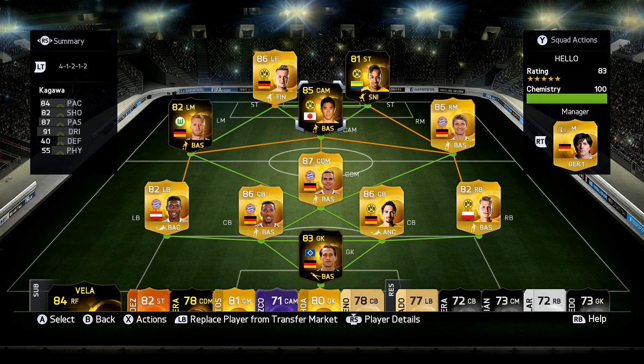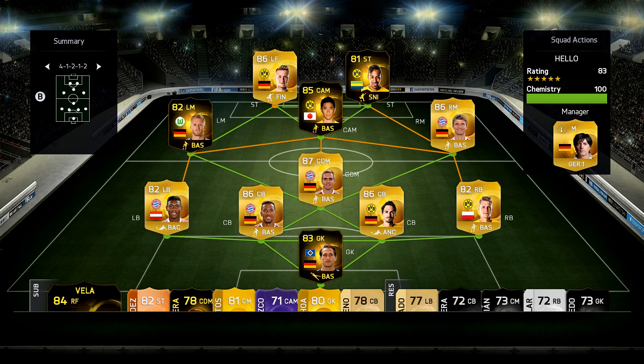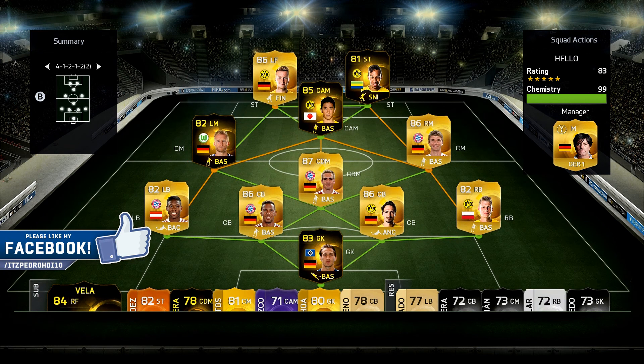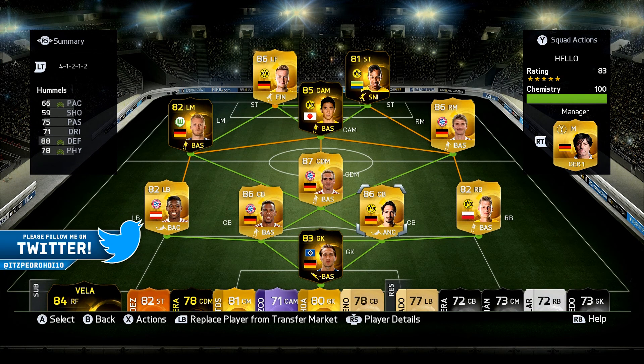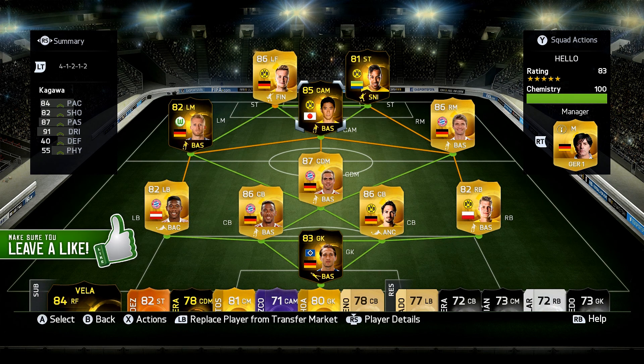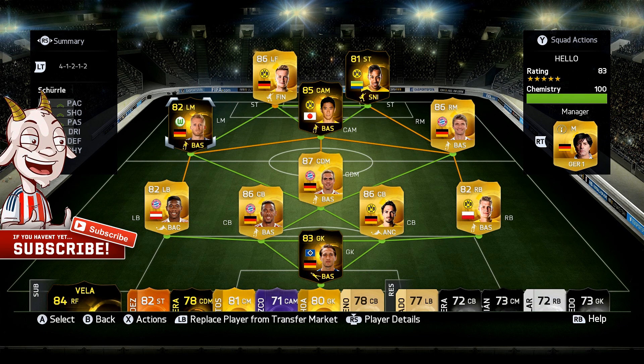I've been using this formation and I have to say I'm loving it. If you're having trouble, I recommend this formation. If you don't like using left mids, switch to this — it's almost the same except the left mid plays CM. It seems like every time you have the ball you always have someone to pass to. This is my Bundesliga team and I'm probably going to keep it. Reus especially has scored so many amazing goals for me. Hope you guys enjoyed this squad builder — see you next time!